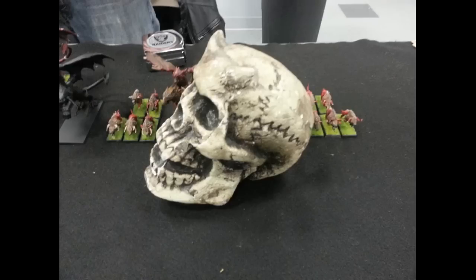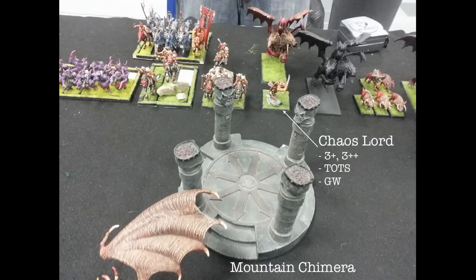He's got some warhounds on the right, and all of his Chimeras have flaming breath and regen. Chimera number one, some more war dogs on the far left, and that primed model is Chimera number two. Chimera number three is in front of his general — a Chaos Lord with a three-up armor save, certainly a three-up ward, the Other Trickster's Shard, a great weapon, and he's on a disc. He also has some Marauder Horsemen with Mark of Slaanesh, and on the left a unit of Forsaken with Mark of Slaanesh — a unit you don't see very often. Behind them he's got a unit of Hellstriders with two more characters.